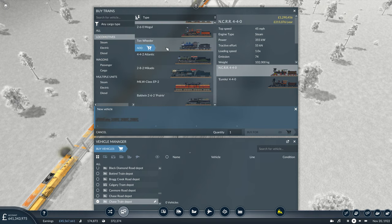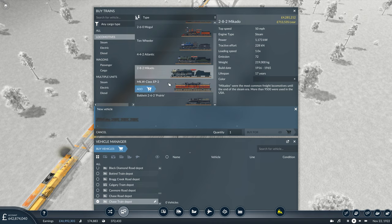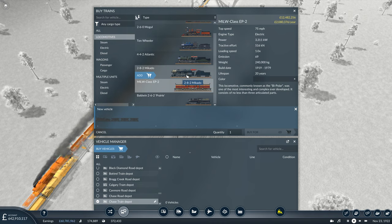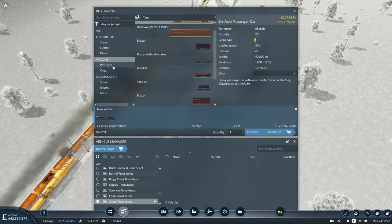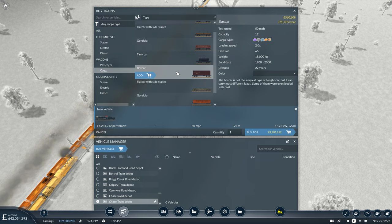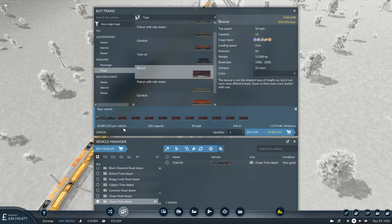For the locomotive for this train, I think we'll go for the Mikado for the higher power rating that it possesses. I think the MILW is probably overkill for such a local service, so yes, we will go for the Mikado. Then we want the boxcars for this service, and once again we'll aim for around about 120 as our starting capacity. We can always expand on that later if we find we're not keeping up with production over in West Bank. So let's purchase that — for now it will just be the one train.